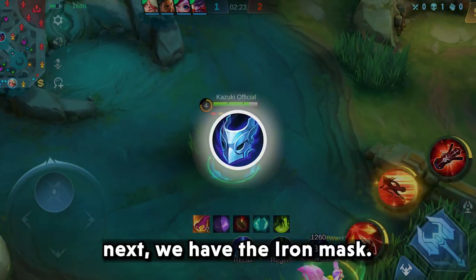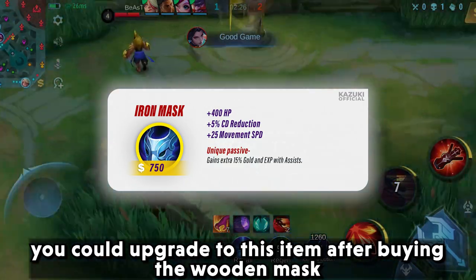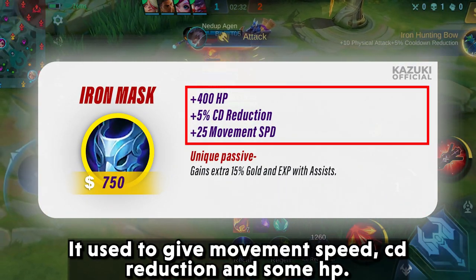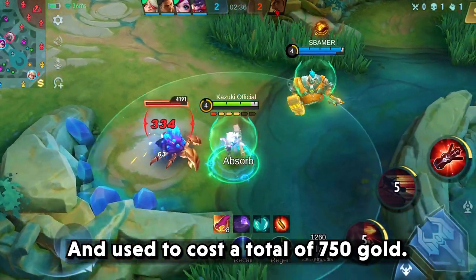Next we have the Iron Mask. You could upgrade to this item after buying the Wooden Mask. It used to give movement speed, cooldown reduction, and some HP, and used to cost a total of 750 gold.